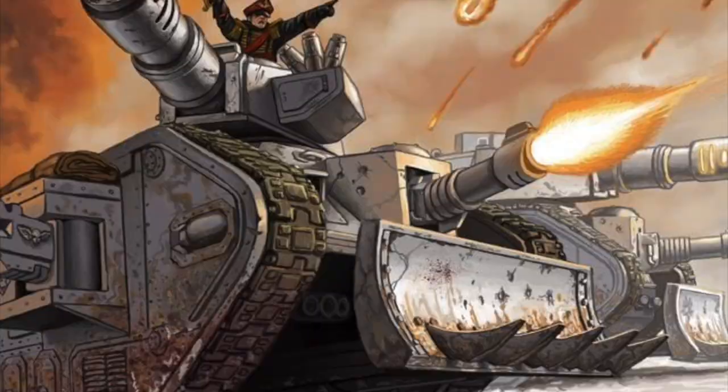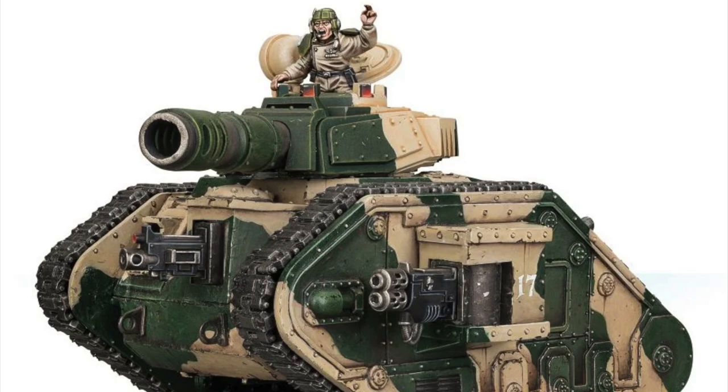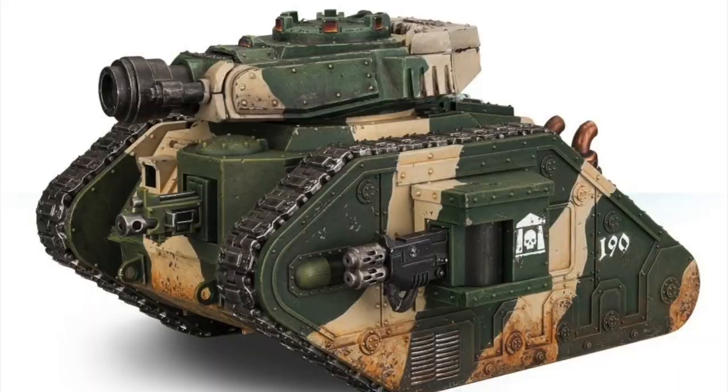The main armament of the Leman Russ varies widely, as many different variants are used by the Imperium of Man for specific purposes. The most common variant uses a battle cannon — a simple, well-rounded weapon that excels at taking down enemy heavy infantry or armored units, with d6 shots, an armor penetration of minus 2, and d3 damage. In the Demolisher variant, this battle cannon is replaced with a Demolisher Cannon, an extremely high-caliber weapon designed to bombard enemy lines at close range. The Demolisher deals much more damage than the battle cannon, with an improved AP of minus 3 and d6 damage, at the cost of a severe decrease in range from 72 inches to 24 inches.